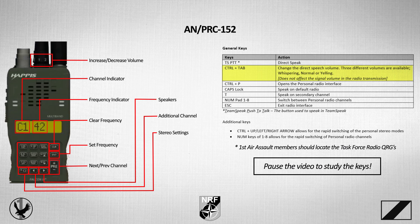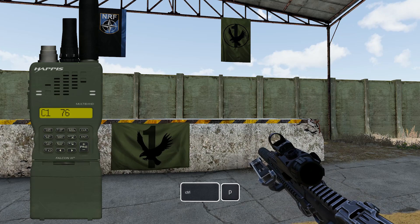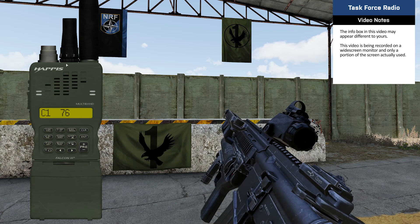The first radio in this tutorial is the PRC-152. The first step to using the PRC-152 is to program the frequencies that will be used. To do this, press CTRL-P to open the personal radio interface. If you're ever unsure of what each key does, simply hold the cursor over a key and the hint box will appear, reminding you of its function. As changes are made to the radio, an information box appears on the bottom right-hand side of the screen noting the changes.